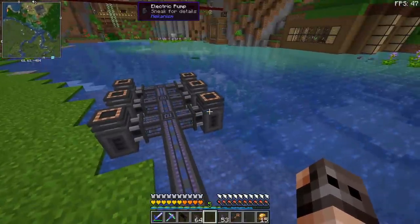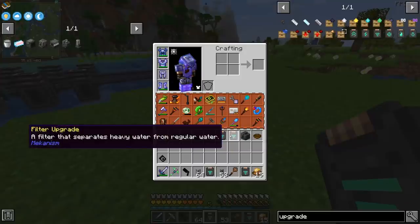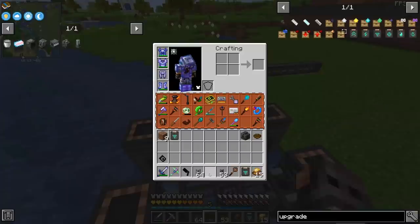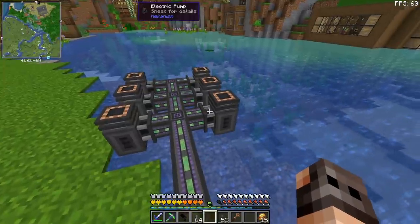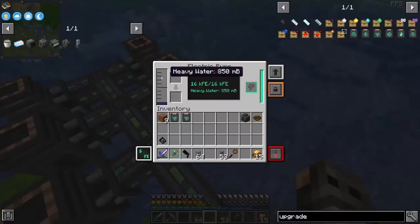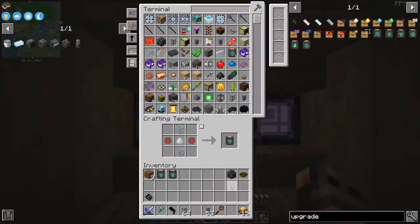The most important thing we have to do before giving them power is to give them a filter. The filter upgrade from Mekanism is an upgrade specifically for pumps so that they can get heavy water from water. We just give each and every one of them one upgrade, and we give them power, and we should get heavy water — very slowly. The reason it's better to apply the upgrade before giving power to the pumps is that if it fills in with water, then you have to empty it, and that is a pain.